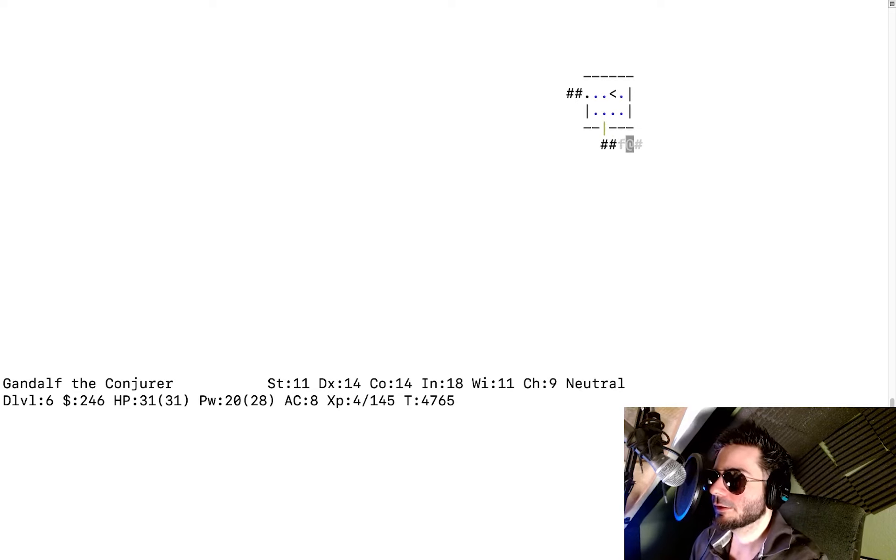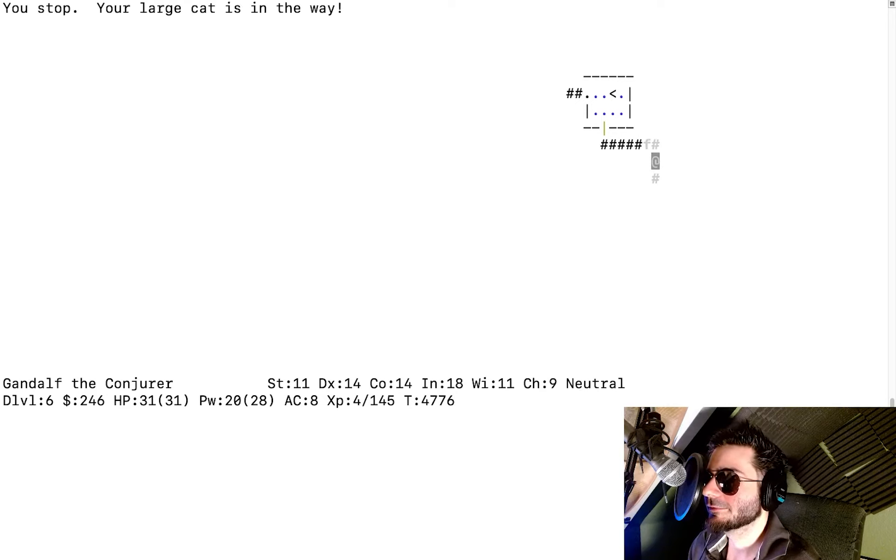We still can't see well, but we're playing this game properly. You should send the cat in front of you, especially in dark corridors — the cat can see in the dark. It takes longer, but you know what else takes a long time? Being alive.